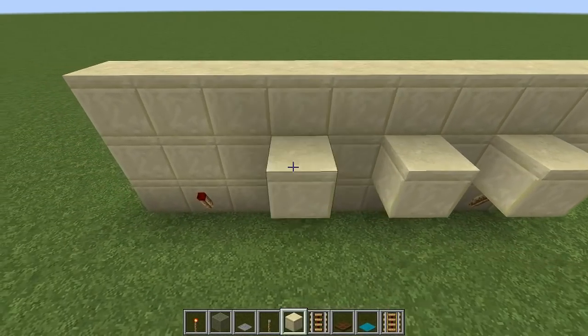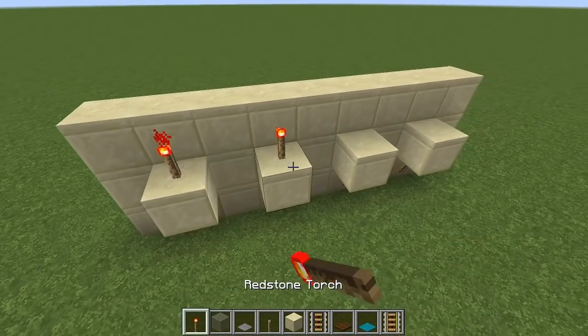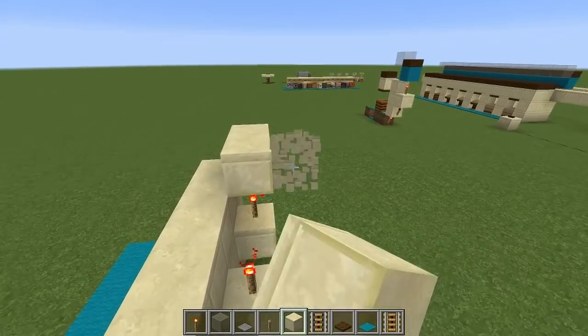Take a redstone torch and put it on the side of those blocks — the torches underneath should turn off. Then take a block and put it above each of those torches with a torch on top, and put another row of blocks back across.